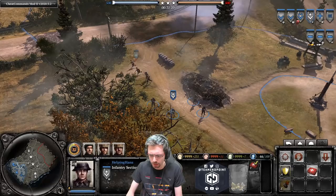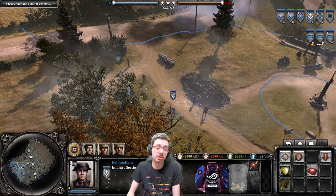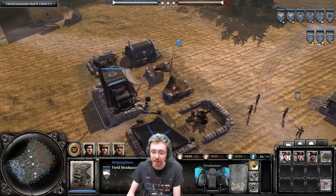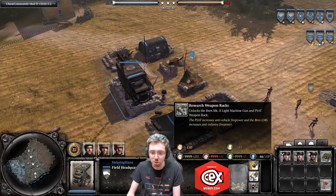These upgrades do not cancel out the ability to pick up weapons. All Infantry Sections can pick up two weapons from their base — either a 50-munition Bren gun or a 45-munition Sten gun. To unlock them, click on your HQ tier one building and click 'Research Weapon Racks.'